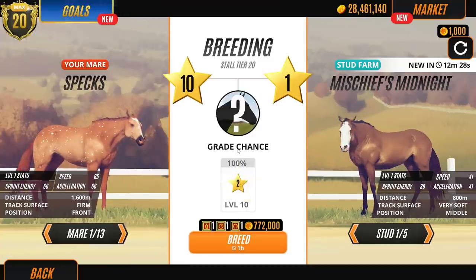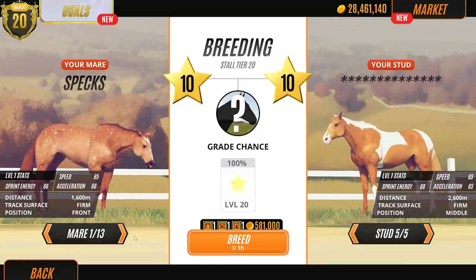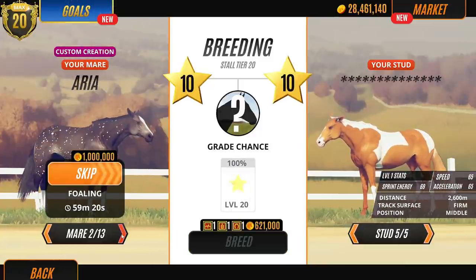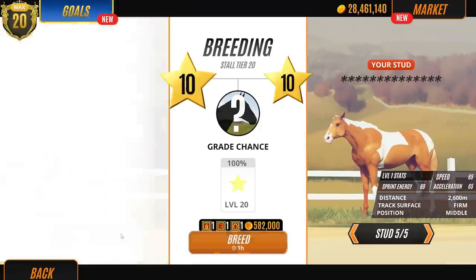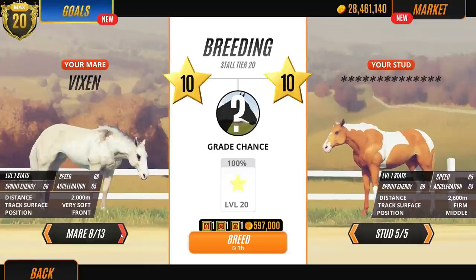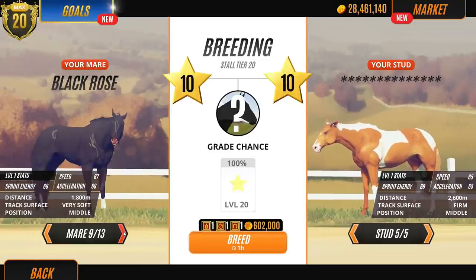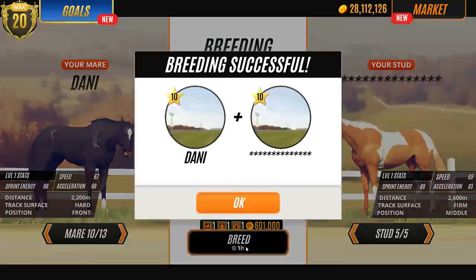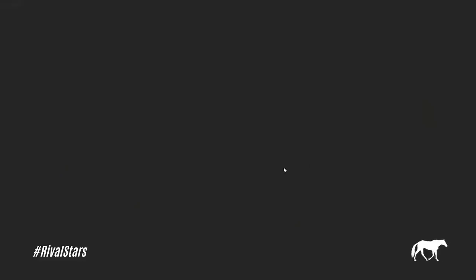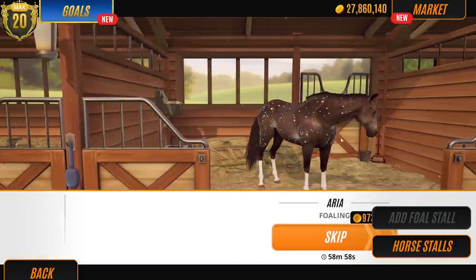But if we get any new unique horses, then we'll sell them. We'll replace the level 10s with the level 9s that I have. Because no, I don't want to keep any level 9s - I'm sorry, even though they're really unique looking. Yeah, let's breed him with Vixen. Should I breed him with Vixen? Or should I breed him with Danny, because Danny produced a really cool horse last time. Let's do that. Okay guys, we've got three new foals on the way from three beautiful mares. This is exciting.